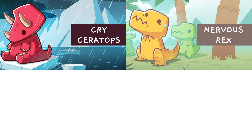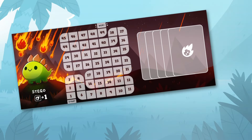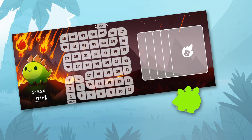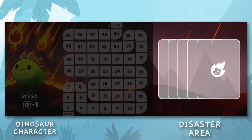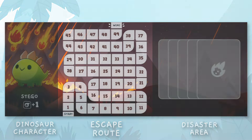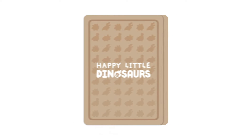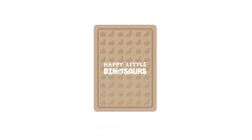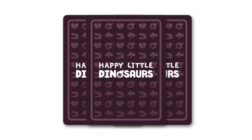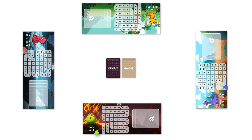Each player starts by choosing a dinosaur character to represent them throughout the game. When you've found the dino that best suits you, grab your dinosaur player board and corresponding meeple. Your player board includes your dinosaur character, a disaster area where you'll collect disaster cards throughout the game, and an escape route that you use to collect points. Next, separate the main deck from the disaster deck. Shuffle the main deck and deal five cards to each player. The rest of the main deck goes face down in the center of the table. Shuffle the disaster deck and place it to the left of the main deck. When you're done, this is what your setup will look like.